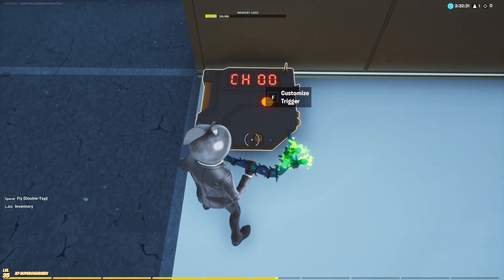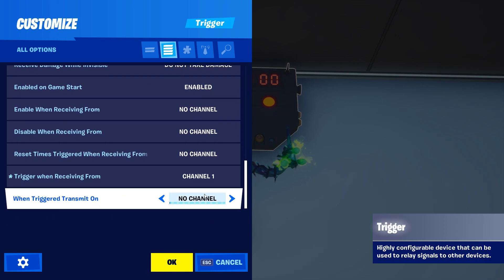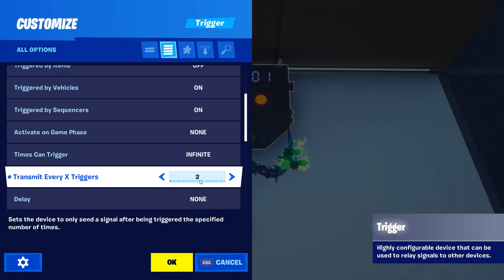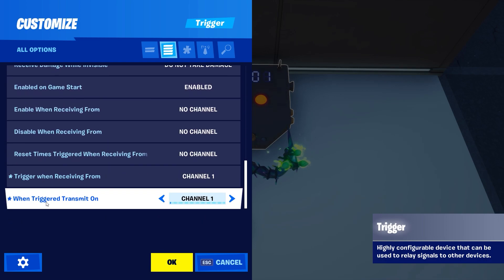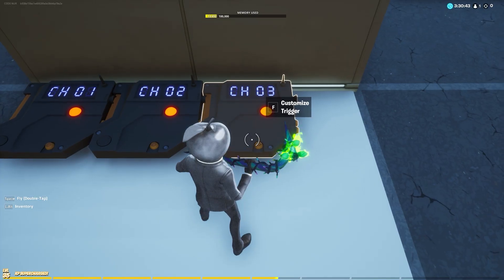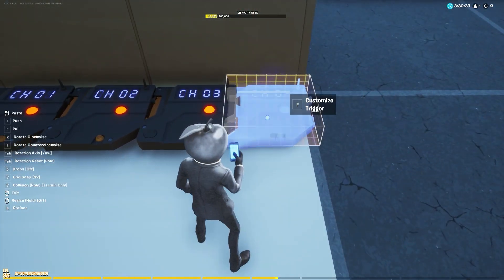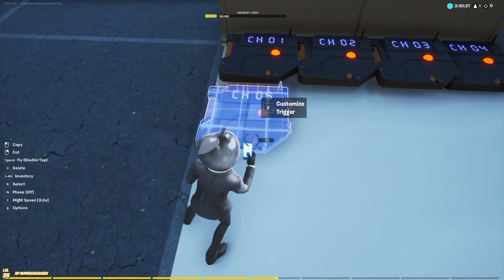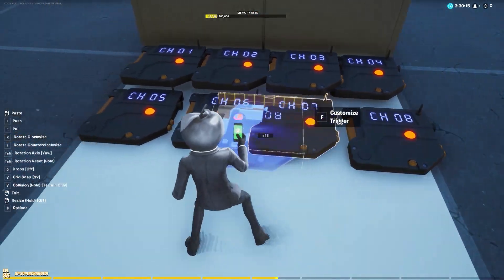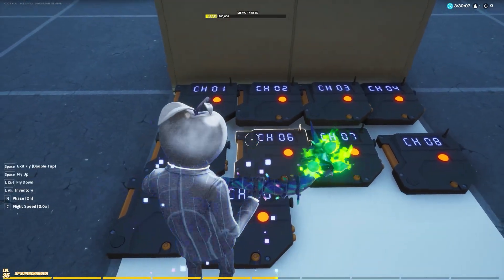Turn off trigger sound and VFX. Set trigger 'when receiving from 1' and 'when triggered transmit on 1'. Copy the trigger and change 'transmit on every X trigger' to 2 and 'when triggered transmit on 2'. Copy the trigger again and change 'transmit on every X trigger' to 3 and also change 'when triggered transmit on 3'. Since I have 10 objective devices I will make 10 triggers like this.